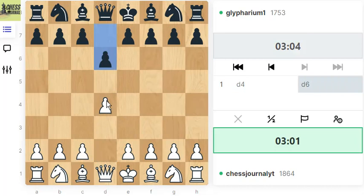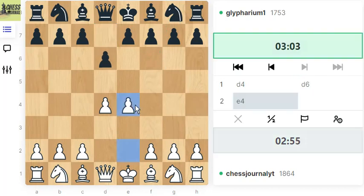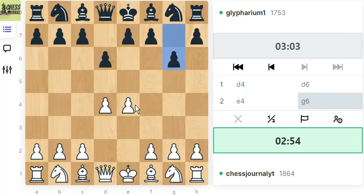After D4 they play D6, they will probably play the King's Indian thing. Let's play E4. G6 — what are we going to do? Let's play H4.